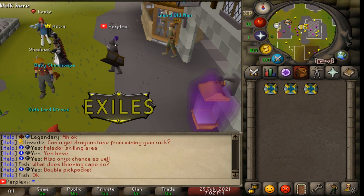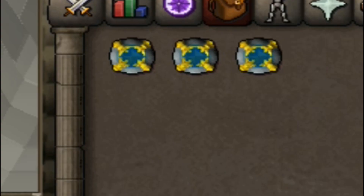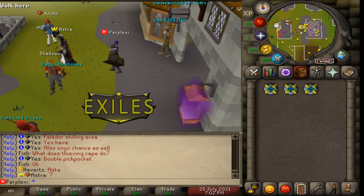What's going on guys, it's your boy Perplexi here bringing you a brand new video on Exiles - absolutely insane server. Before we get into this video, we are doing a giveaway: three ten-dollar bonds to one lucky winner. All you have to do is comment your in-game name below, make sure you're subbed to the channel, and like the video.